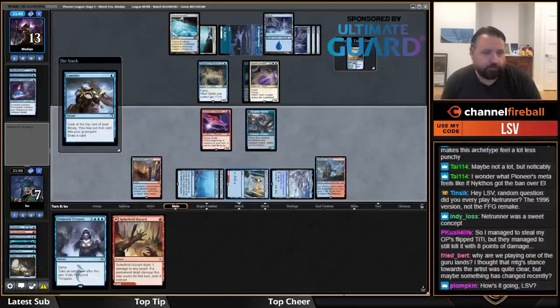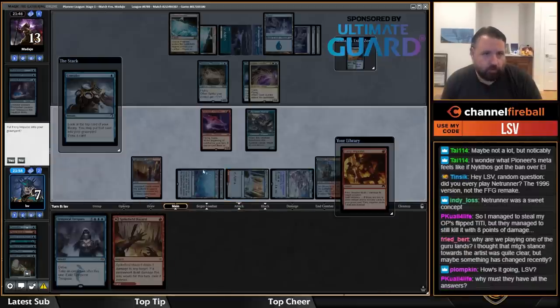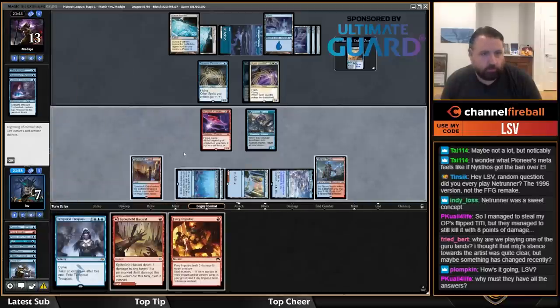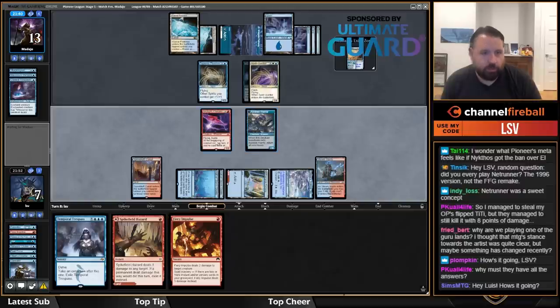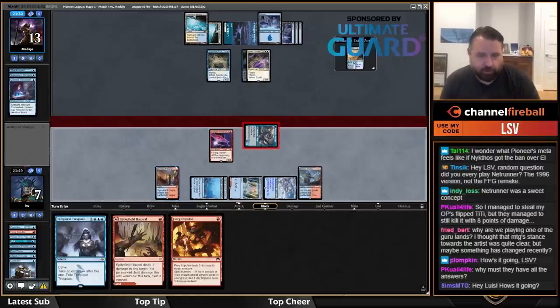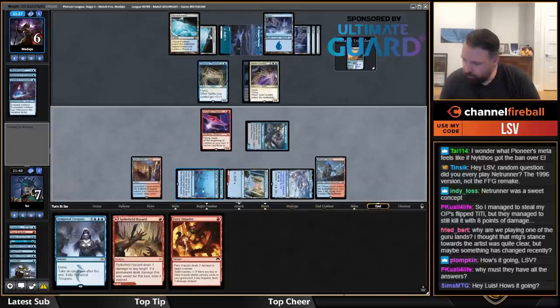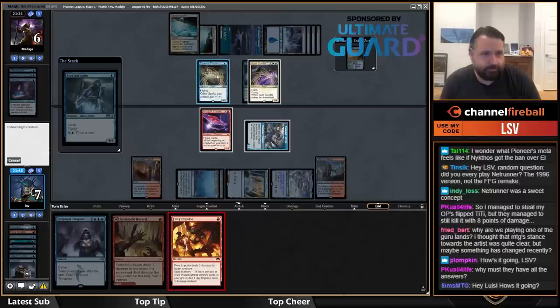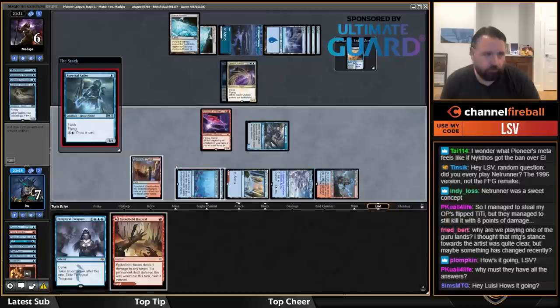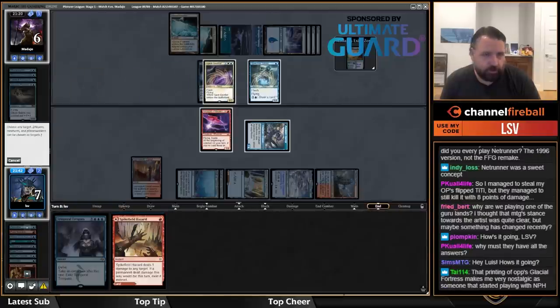I'll Consider then. I'll hit with Awoken Horror and Phoenix — I should have just played Temporal Trespass. It's probably a little greedy to play Pieces of the Puzzle. Finding Fiery Impulse means I'm going to get to Fiery Impulse the Supreme Phantom and then Spike Field Hazard the Spectral Sailor.